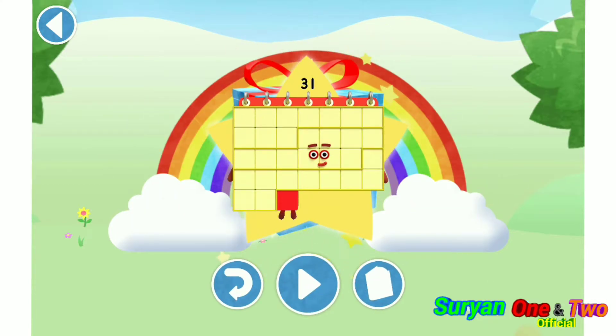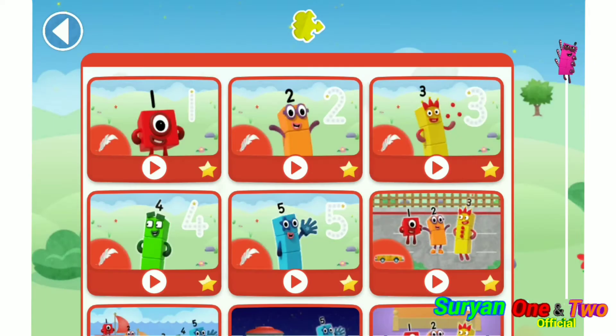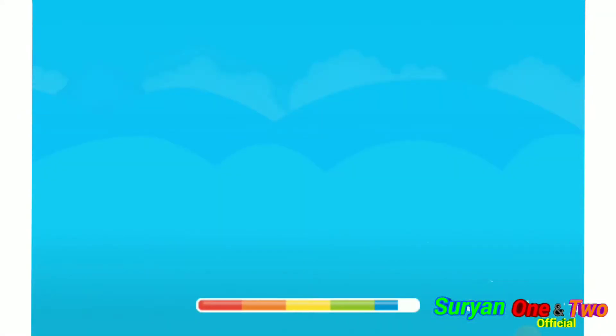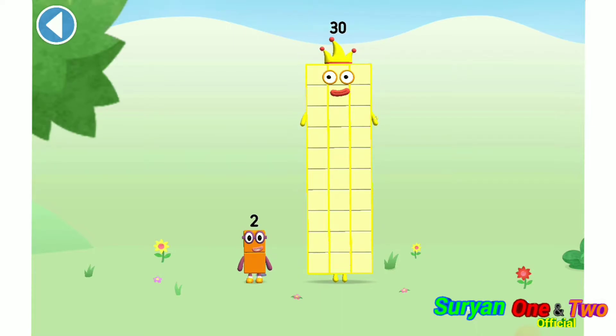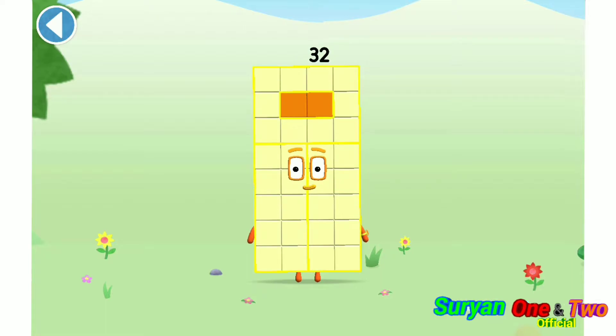Play again to unlock another sticker. You're about to meet number block 32. Can you add 2 to 30 and make number block 32? Drag number block 2. Spot on! This is number block 32. This number block is made up of 32 blocks.